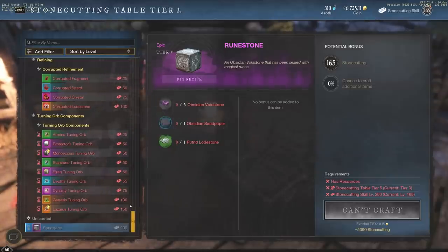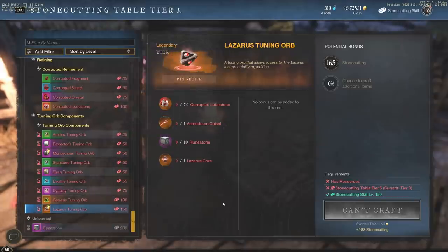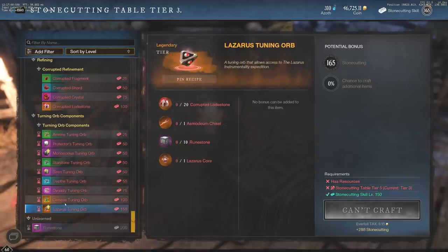You're going to need one putrid loadstone for a runestone. For a Lazarus tuning orb you need 10 runestones - so if you add this up, that is 50 loamy loadstone to make one Lazarus tuning orb. It's absolutely crazy how that works. You need 10 putrid loadstone as well. For Genesis you just need five runestones, but a lot of people are going to be in high demand for Lazarus tuning orbs.